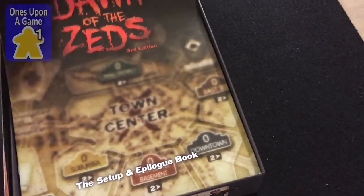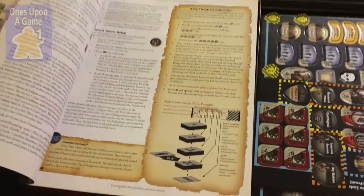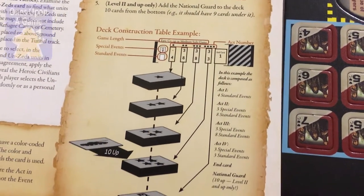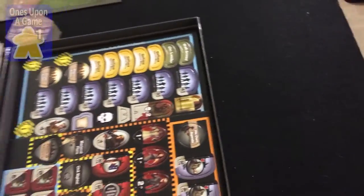I'm going to set aside an epilogue book. Goodness gracious, what's in this? Deck construction example. Very cool. I'm getting excited, actually, for this. But I still have World War I to play.